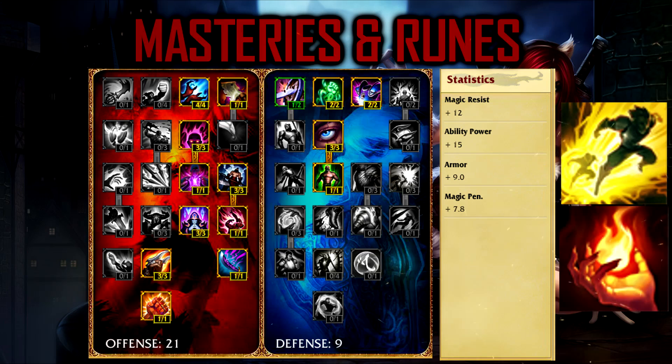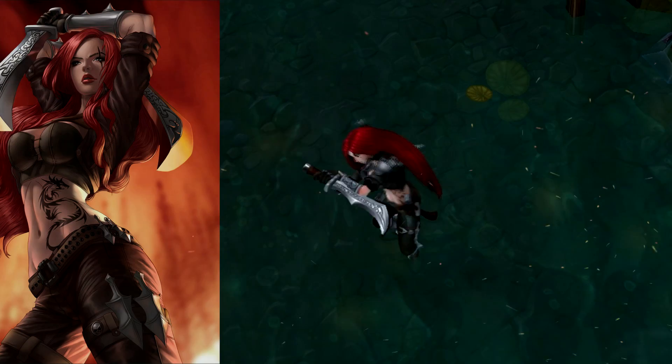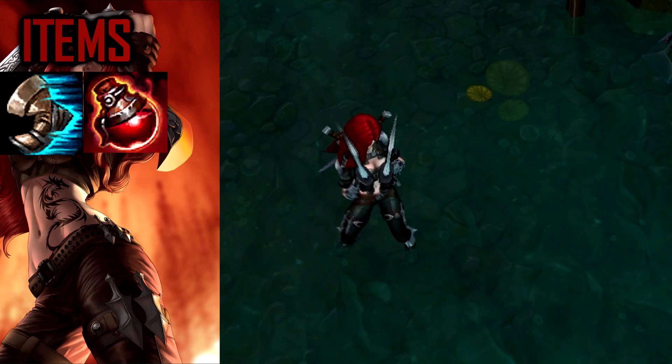For masteries I recommend going 21/9/0, and for runes go for magic resist, AP quints, armor, and magic pen. Use Flash and Ignite as your summoner spells.